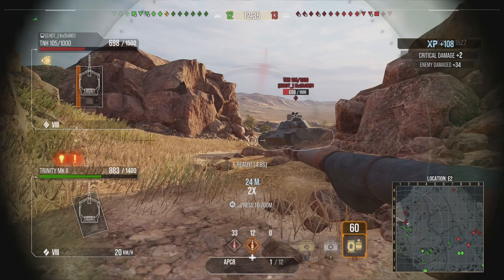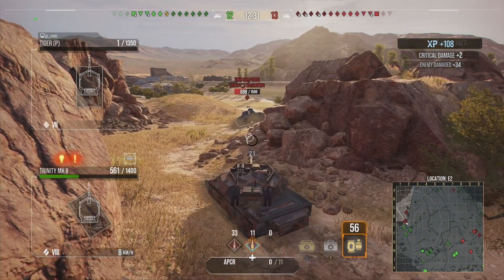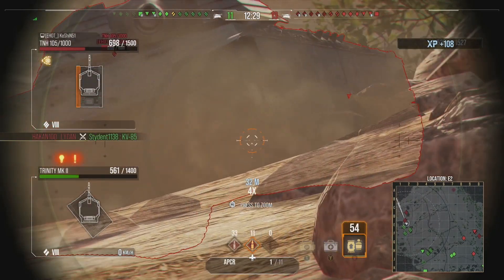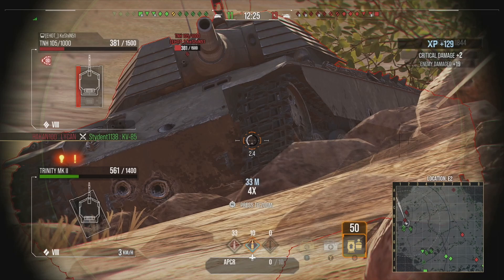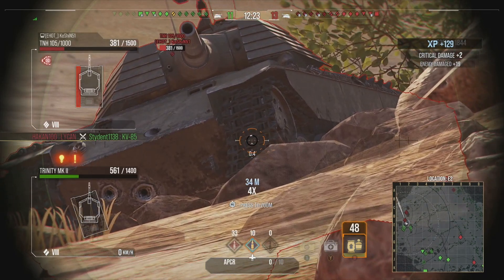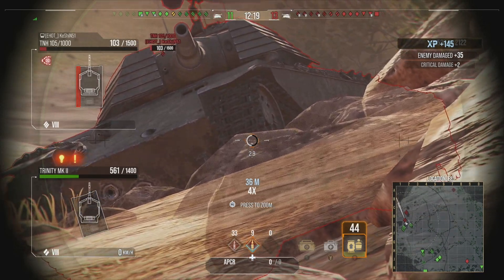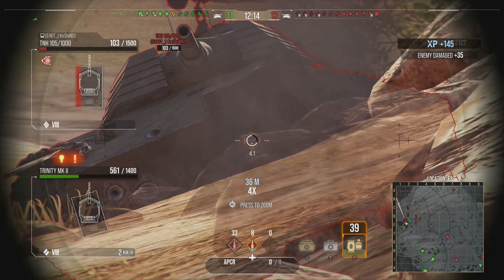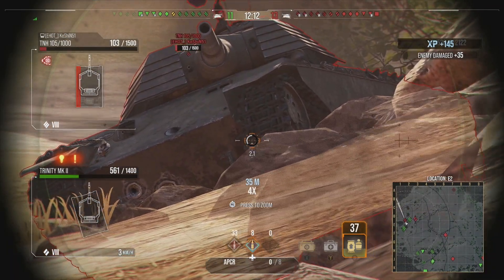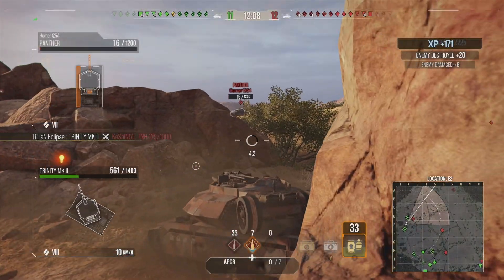We do take one hit and then another — bad aim by me — but now it's time to push. You can see me aiming for the track, which we successfully hit, and it also pens him. We go in again, tracking him in place so he can't hit us. He doesn't pen us this time, and considering he's now a one-shot, we take him out.